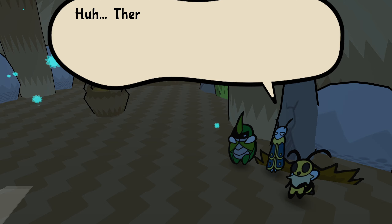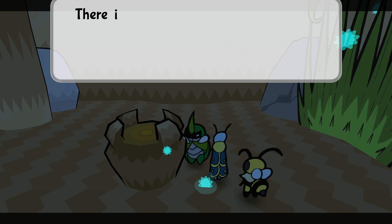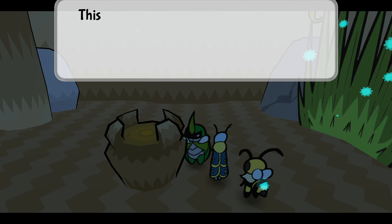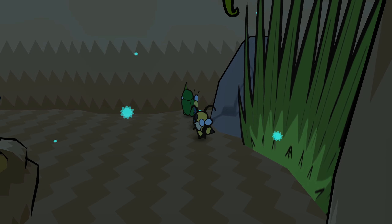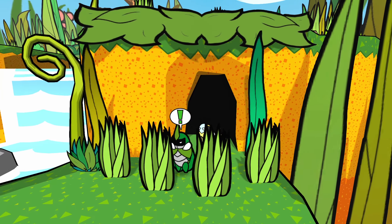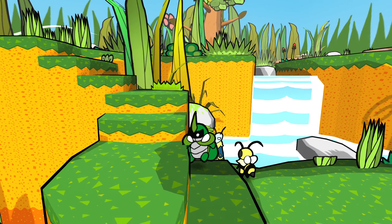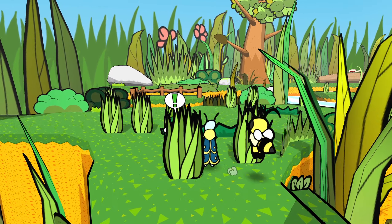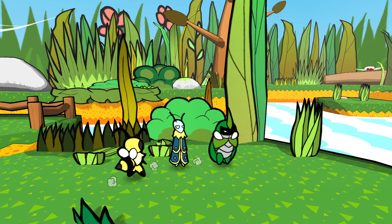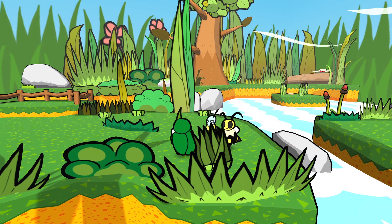A peculiar cave. There's nothing here, just a rock. We can feel magic coming off this cavern — it's hiding something. There's a hole, something could fit in here. We must be missing that something. It's probably up ahead. Nope, nothing there. Didn't break these yet.